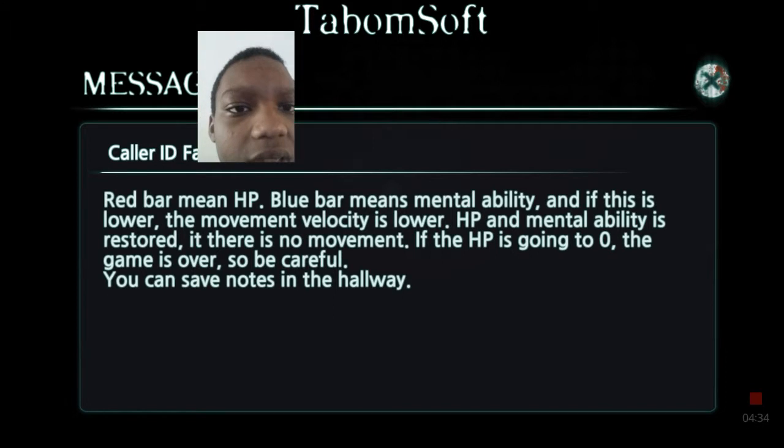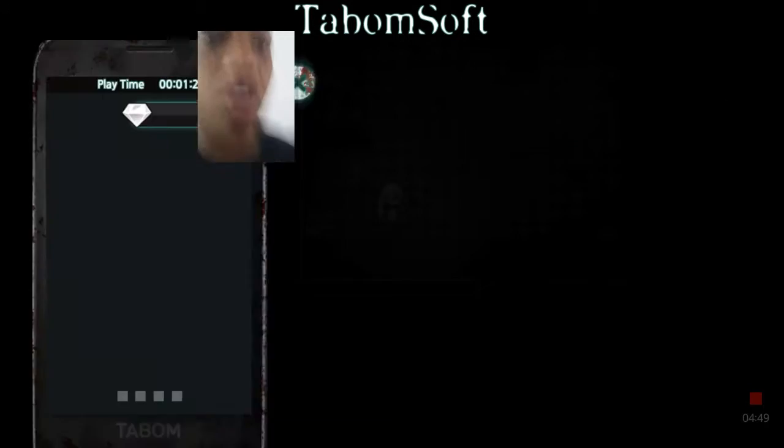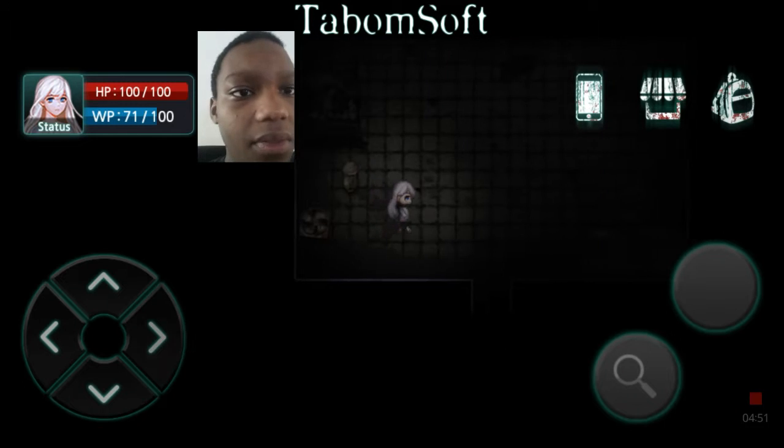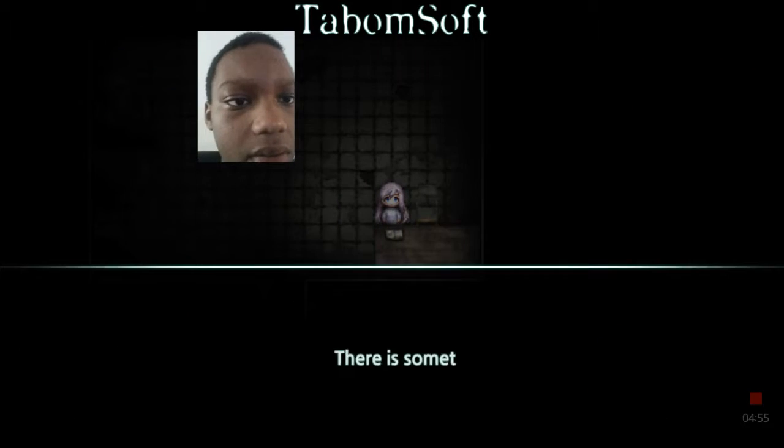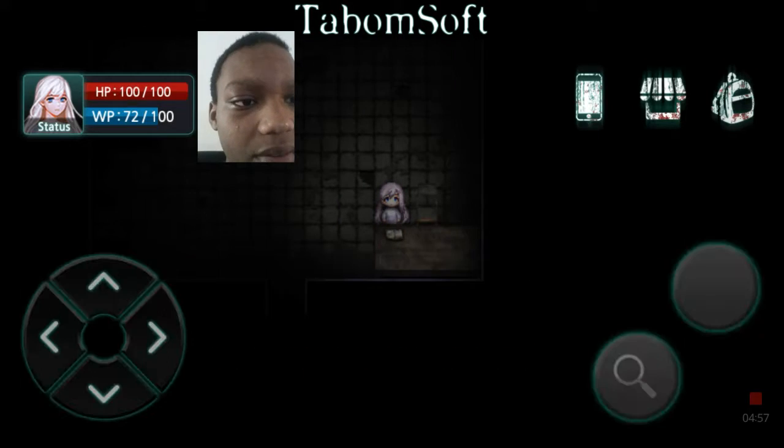Red bar means HP, blue bar means mental ability, and if this is lower, then the movement velocity is slower or lower. HP and mental ability is restored if there is no movement. If HP is going to zero, the game is over, so be careful. You can save notes in the hallway. How can I do that? There's something on a note, but I don't know what it means.